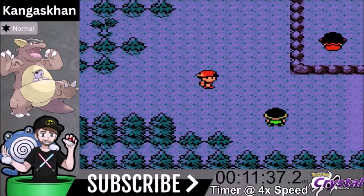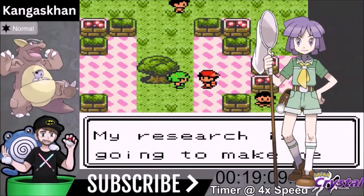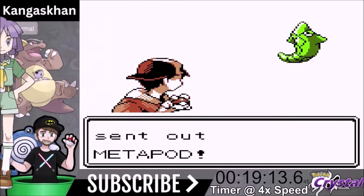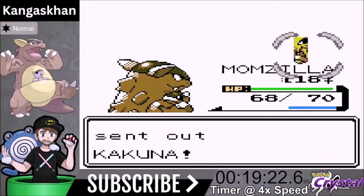We're going to backtrack and talk to this lady — her name is Tuscany on Tuesday — and she's going to give us the Pink Bow. The Pink Bow gives a 10% boost to all Normal moves, so Comet Punch is now 10% boosted, and Headbutt when we get it will be 10% boosted. So Bite will be a three-shot on the Metapod. We're facing Bugsy now — he is a Bug type trainer.